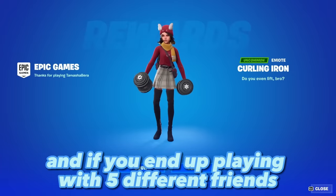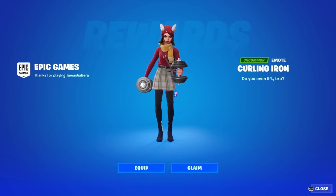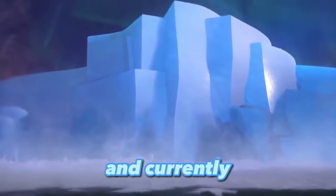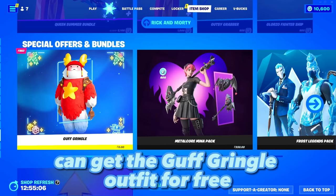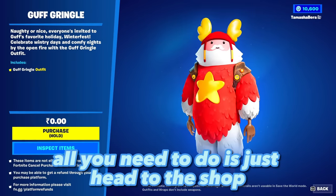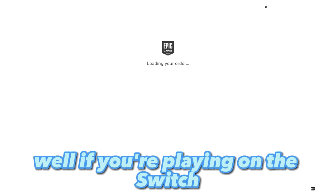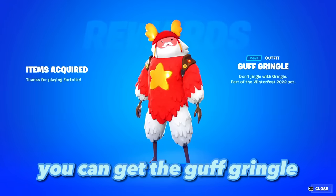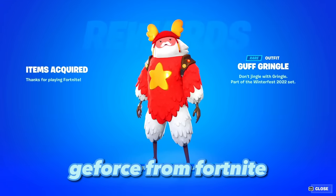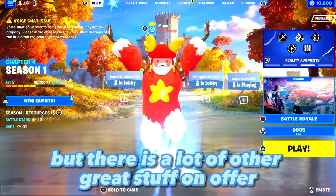If you end up playing with five different friends during Winter Fest, you can also get a free Curling Iron emote. Currently, all players who log in during the Winter Fest period can get the Guv Gringle outfit for free — just head to the shop and redeem it. If you're on Switch, mobile, or consoles, you can get the Guv Gringle via Nvidia GeForce for Fortnite or by logging in from a computer or laptop.